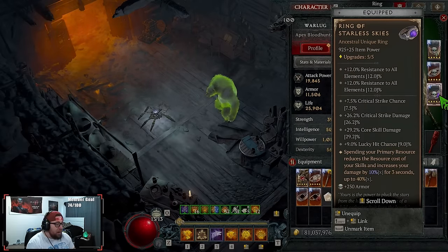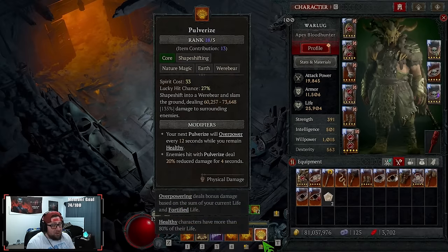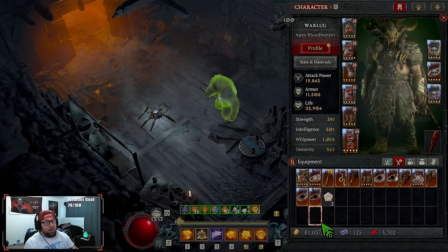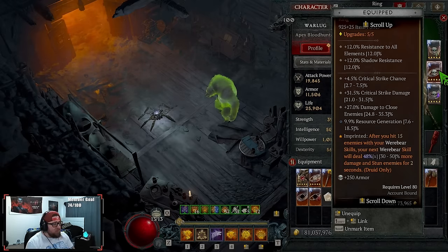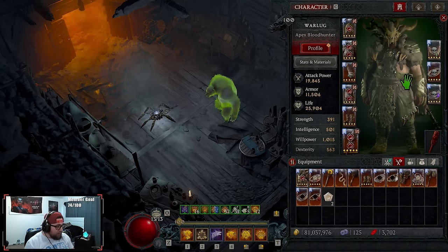Starless Skies is best in slot ring — we get increased damage and 40% reduced resource costs as well as 40% increased multiplicative damage. Pulverize costs 33 spirit, so reducing that by 40% means it costs next to nothing and we can spam it non-stop. Raw Might is our other ring — after hitting 15 enemies with Werebear skills, our next Werebear skill deals increased damage and stuns, which applies crowd control for even more damage.